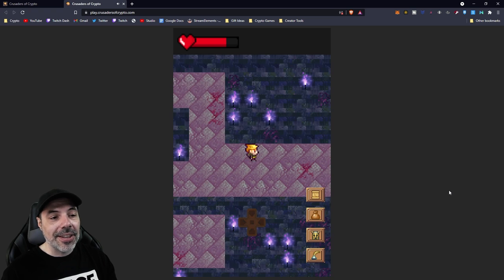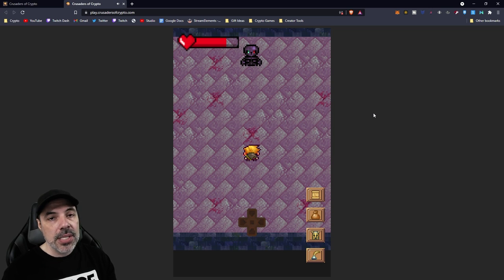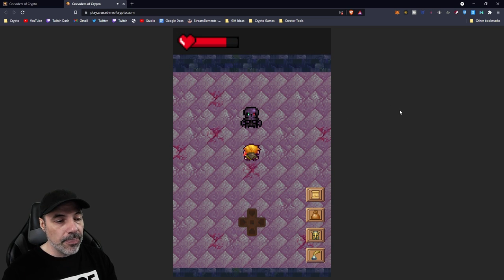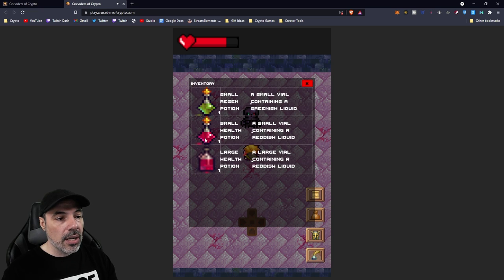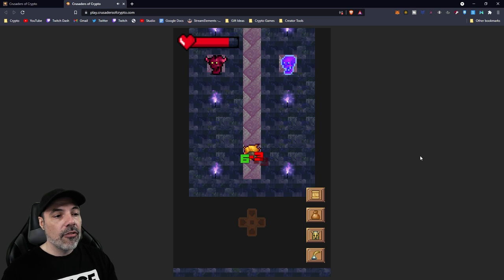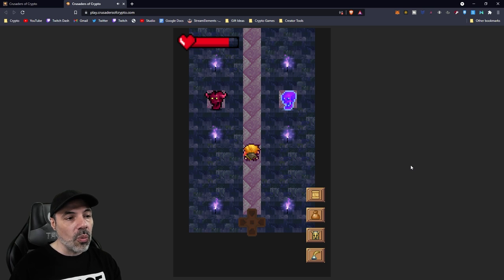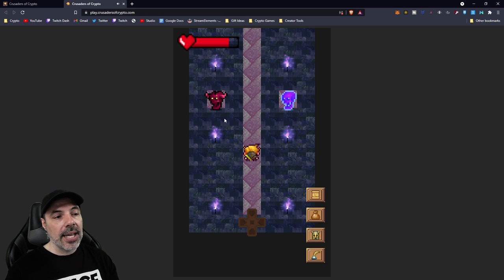We have a few potions ahead of us. This is a new boss — the last time we showed this, it was Flashlonious, but this boss is a skeleton that goes through a few different phases of combat. We'll close the gap to where he moves, do as much damage as possible, and after hitting him three or four times, it teleports us to a new room. This is the first phase — it gives you a hint of what's going to happen in the next room.